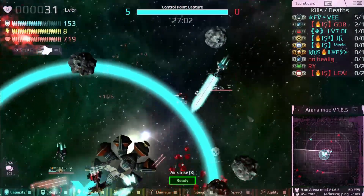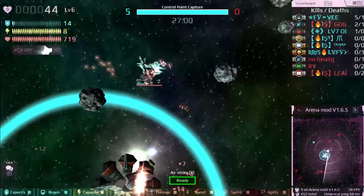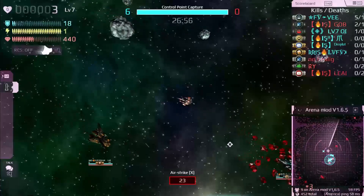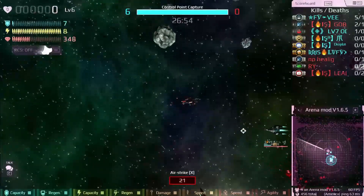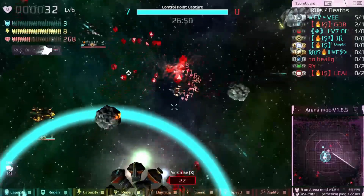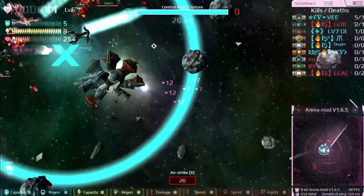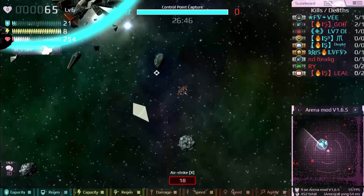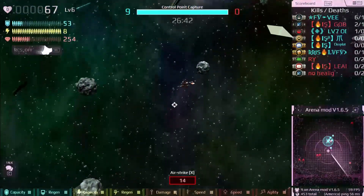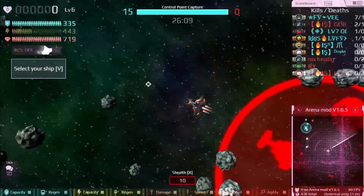The Warthog is a decent ship, but you have to get really close to use it effectively and the Airstrike ability is interesting to activate. Keep in mind how close you need to get, because there are a lot of ships that can kill you before you actually deal damage. It's definitely on the weaker side so far, but still fun to use.